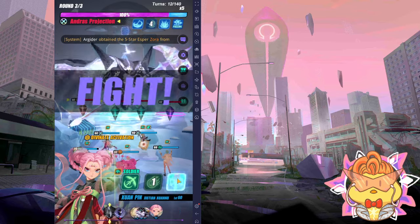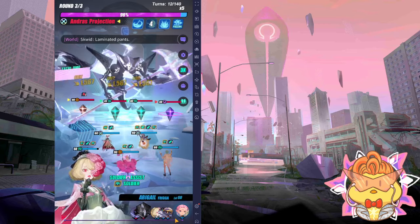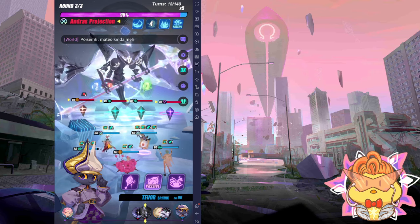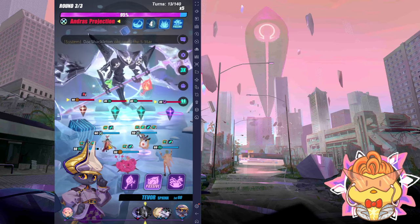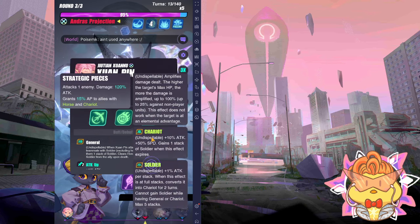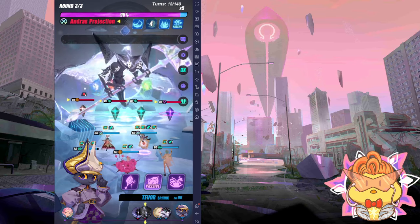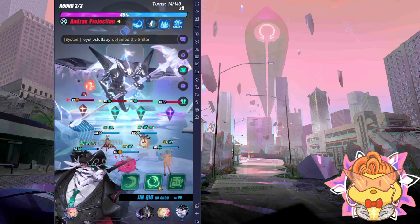Wave two can be shortened if your RNG is good. For wave three, use S3 on Champagne. The main idea for this team is you want to proc as many Relief Set supports from Champagne as possible — the Relief Set support proc triggers S1, and S1 calls in another ally to deal damage. You want S1 to trigger Tavor's assist specifically, not the rest of the team.